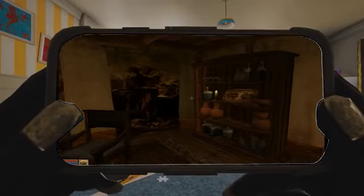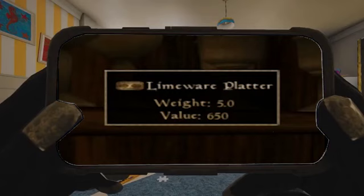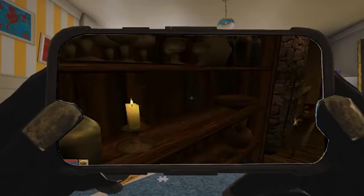Getting a new character, and what we want to do here is steal the limer platter that's on this shelf. You can see it's worth 600 gold, so it's very good to have at the beginning of the game. What you want to do is pick up the limer platter.